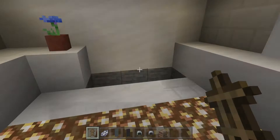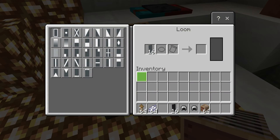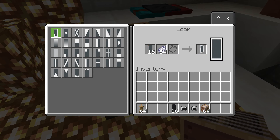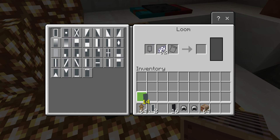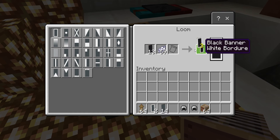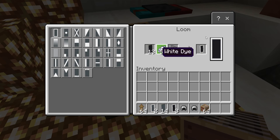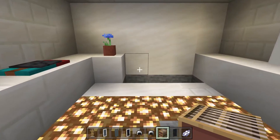Now in our loom, we're going to keep our gray banners and white dye. Select the first pattern and click on two because you only need two of these right now. Next, replace the gray banners with black banners and use this pattern — one, two, three — because you only need three of these. After that, break the loom.